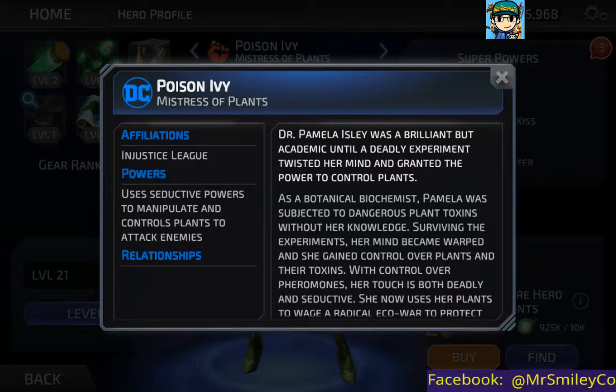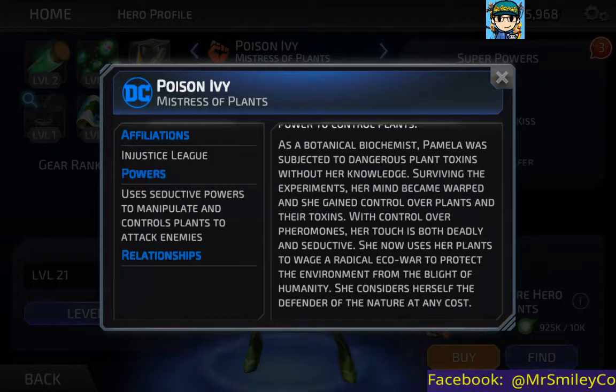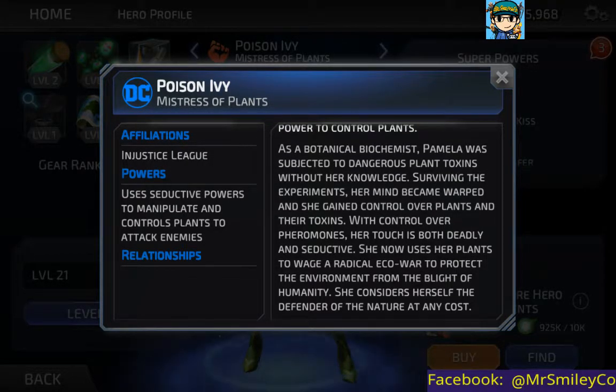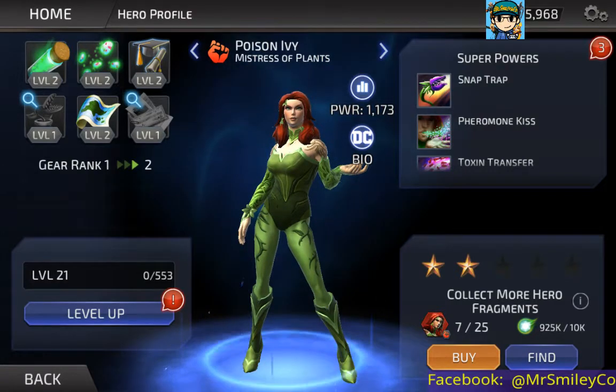The character bio: Affiliations — Injustice League. Powers — uses seductive powers to manipulate and controls plants to attack enemies. Dr. Pamela Isley was a brilliant academic until a deadly experiment twisted her mind and granted the power to control plants. As a botanical biochemist, she was subjected to dangerous plant toxins without her knowledge. Surviving the experiments, her mind became warped and she gained control over plants and their toxins. With control over pheromones, her touch is both deadly and seductive. She now wages a radical eco-war to protect the environment, considering herself the defender of nature at any cost.